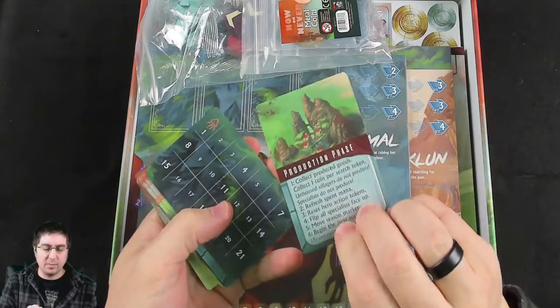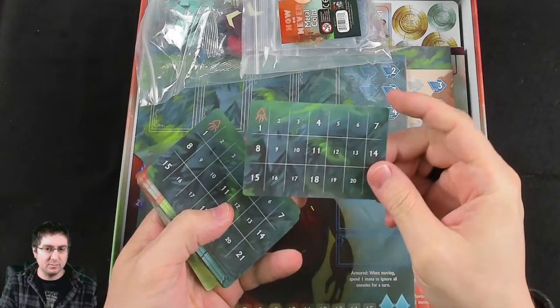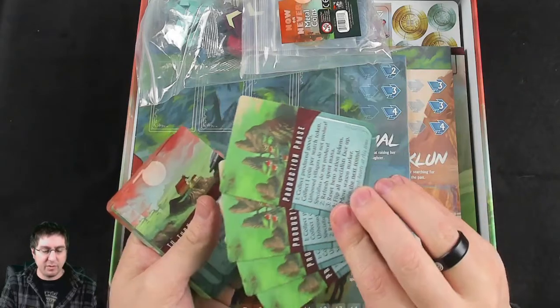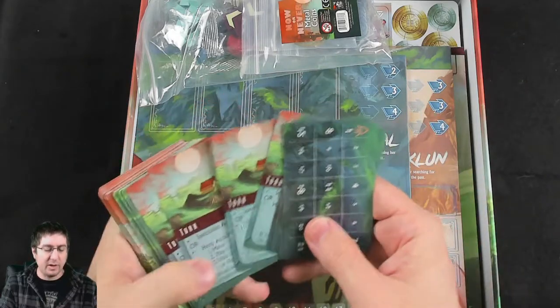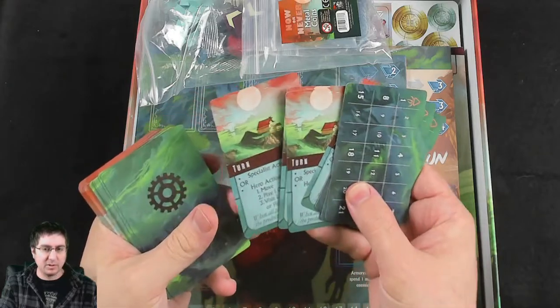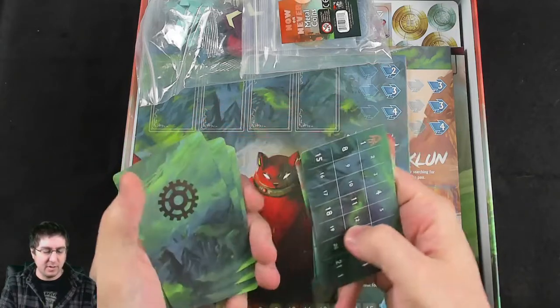The player aids on the back have a monster health bar so you can keep track when you are fighting monsters. And there are two player aids per person — one for turn structure and one for the production phase.